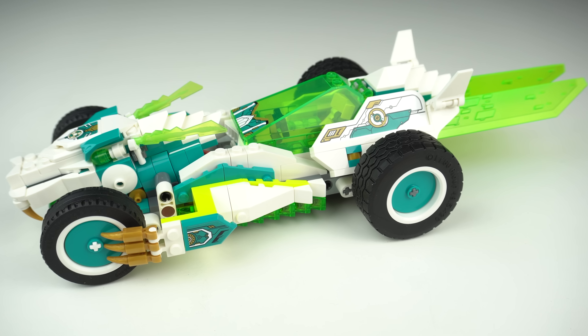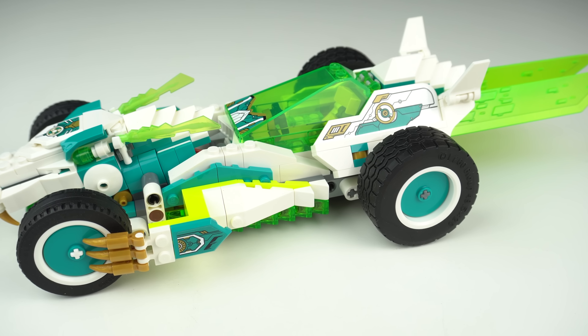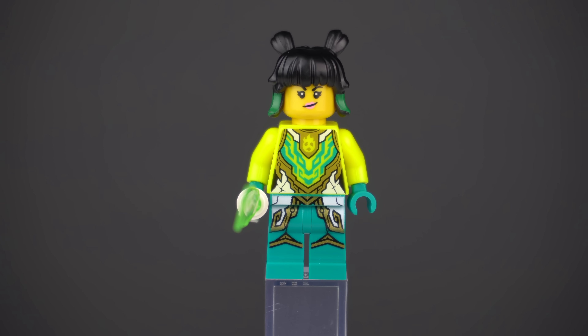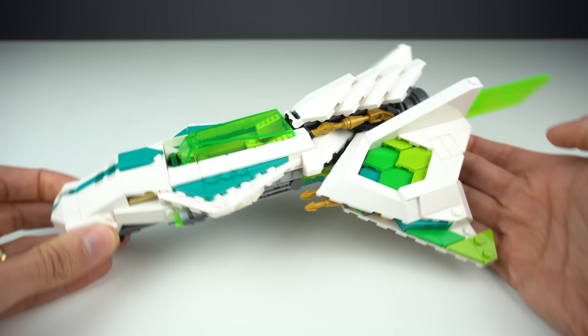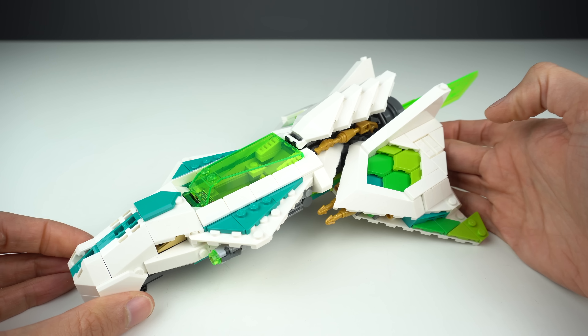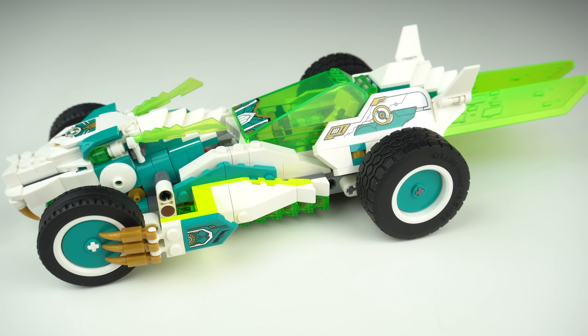The Maze Dragon Car is obviously the highlight of this set. I feel this character always has the coolest vehicles, and even though this one isn't as good as her white dragon or horse jet from the previous Monkey Kid wave, it still is very impressive and features some interesting builds.